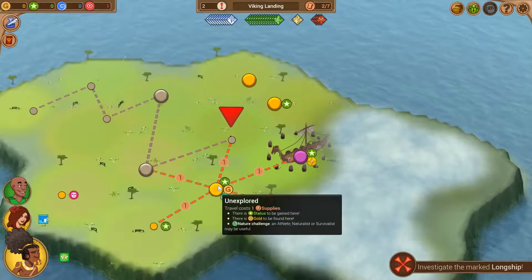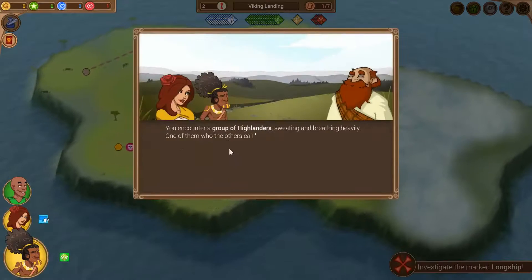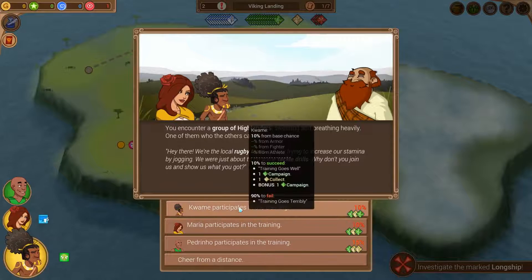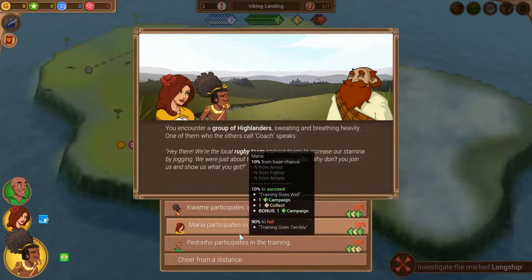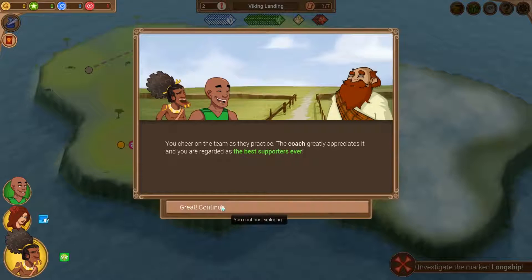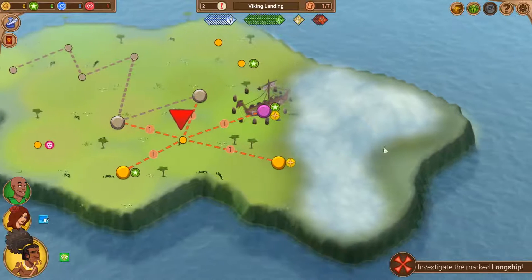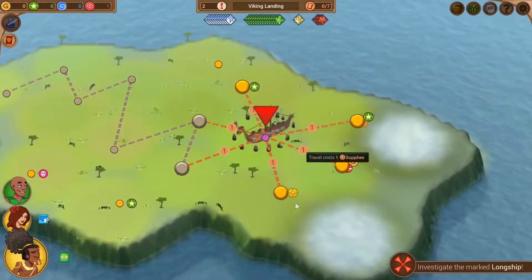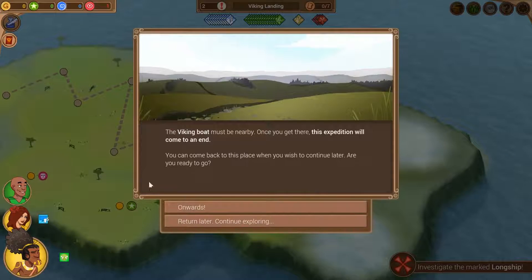We got two more places we can go. There's an area with Highlanders - a local rugby team - and we don't have anybody who is good at athletics. No fighter, no athlete, so we're just going to cheer from a distance. The coach appreciates it and regards us as the best supporters ever. Then we're going to go ahead and go to the Viking ship. Technically if you're going for a min-max, you want to try and go to every single jump, because this first special encounter is not going to be very difficult. The Viking boat must be nearby - the expedition will come to an end.